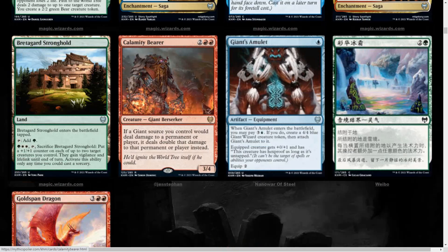We get some uncommons — I don't think they're really that big of a deal. We get Giant's Amulet, 1 blue artifact. When it enters the battlefield, you get to pay 4 mana. If you do, create a 4/4 Giant Wizard creature token, then attach Giant's Amulet to it. The equipped creature gets +1 toughness and has hexproof as long as it's untapped.